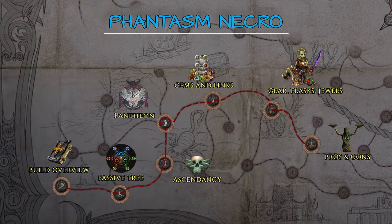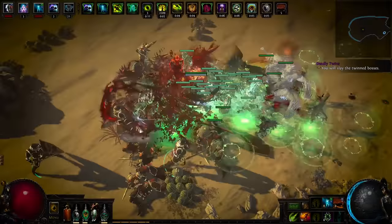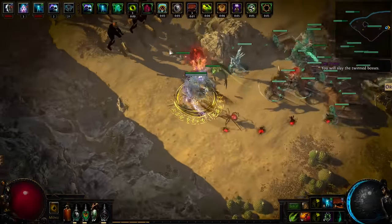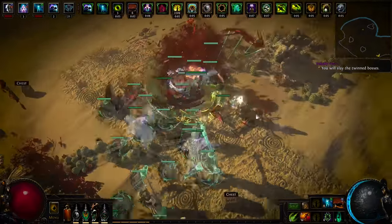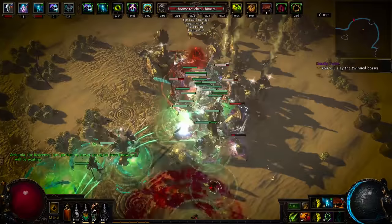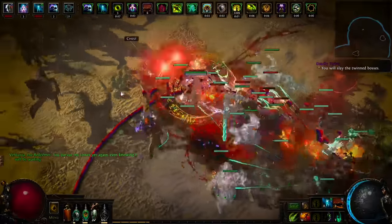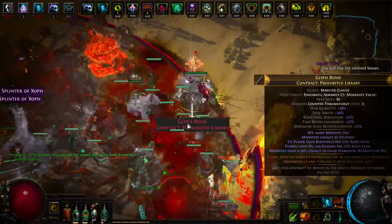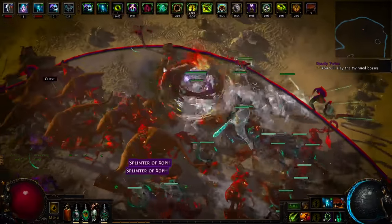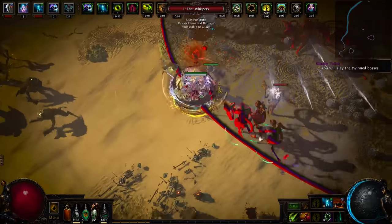Having covered the Pantheon choices, we can now focus on one of the most important aspects of any build — gems and links. Heist League has introduced alternate qualities for both active skills and support gems, which provide different bonuses than the default versions. While none of these are mandatory, nor do they add a lot of DPS, you'll find alternate quality gems in the Path of Building guide. Some might be dirt cheap while some might cost over 50 chaos, so it's up to you if you wish to invest in them.